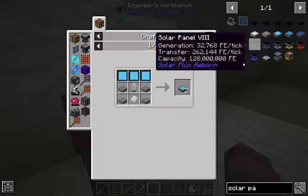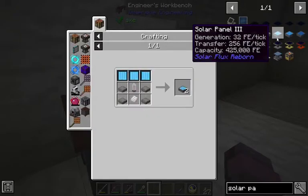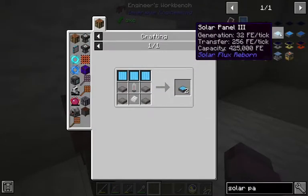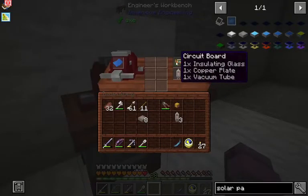There are vacuum tubes. We're also gonna need some of these photovoltaic cells, which are of course gonna take more mirrors. How many of these do we need? We need six. That is six mirrors.